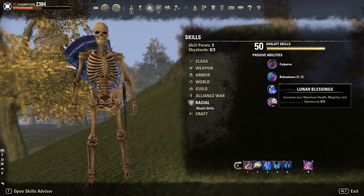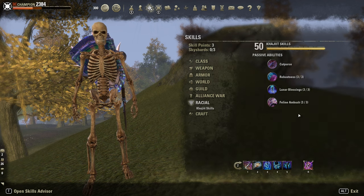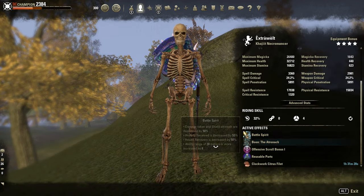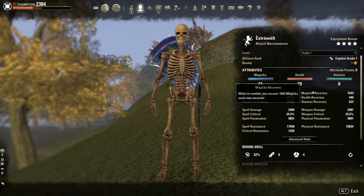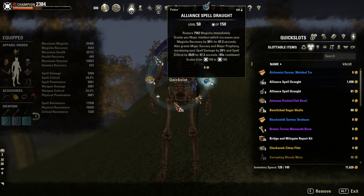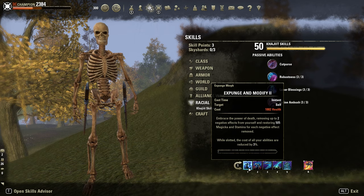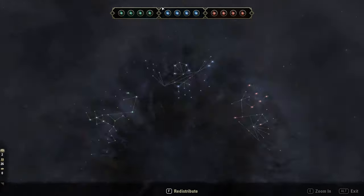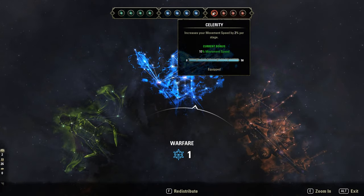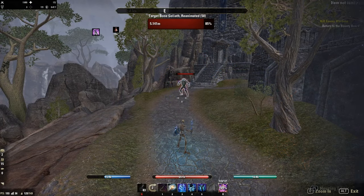Imperial, Breton, or High Elf should probably be better. Mundus: The Atronach for extra Magicka recovery. Clockwork Citrus Filet buff food, 44 points in Magicka and the rest in Health. For potions, we need to use Spell Power potions with Sorcery and Prophecy because I simply don't have bar space for Inner Light, Karma Hunter, or Degeneration. Against multiple targets, if you're really under pressure just use the Trifecta potions. CPs: Biting, Iron Clad for a debuff, and Slippery — quick note.